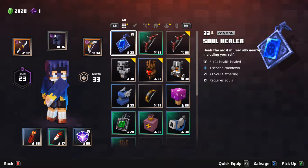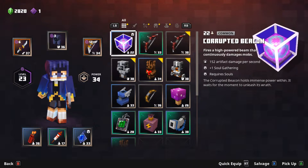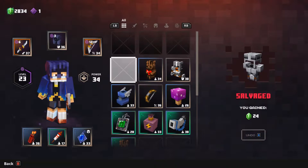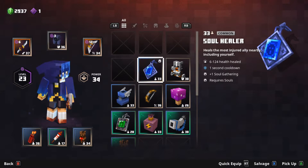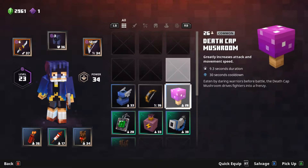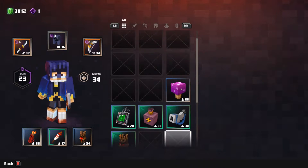Six to 124 health heal — heals the most injured ally nearby, including yourself. It requires souls. I don't think I want that. I don't know if we want this beam — I think we need to get rid of the beam. I think I prefer the totem of regeneration to that thing because it doesn't require souls. Mercenary armor — it's worse. I like the power bow better than the short bow and I'll keep all that.